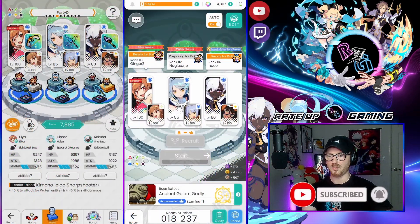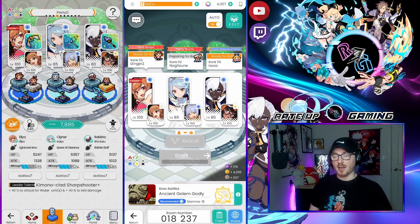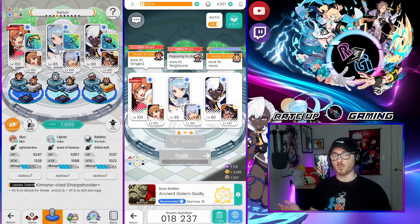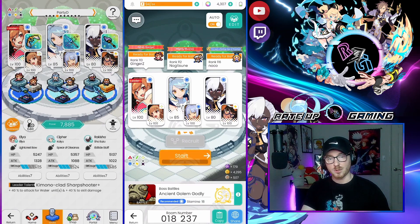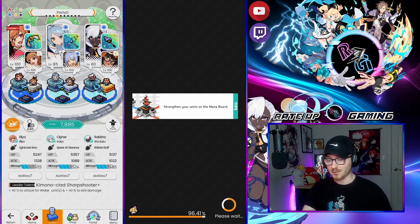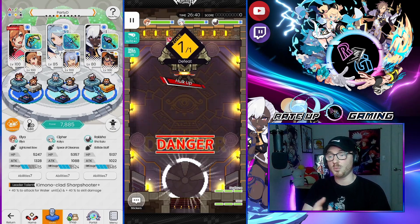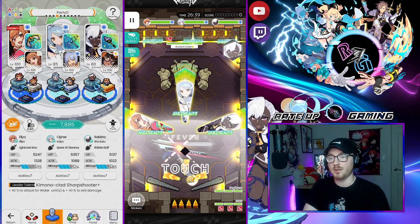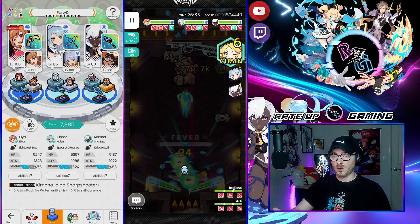There have been a lot of people in two scenarios: one, they have Elia and have been trying to put together a water skill damage team, or two, after the New Year's Elia limited banner came and left, they started playing the game and didn't even have a chance to summon for her. So I wanted to do a team with and without New Year's Elia and show you guys what they can do.